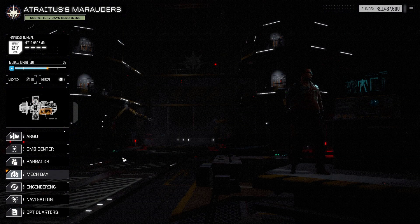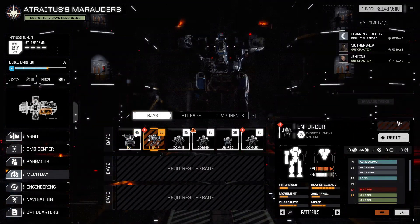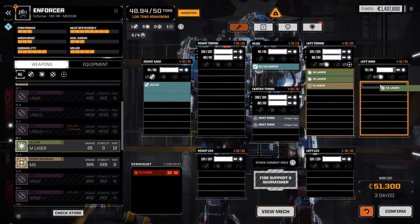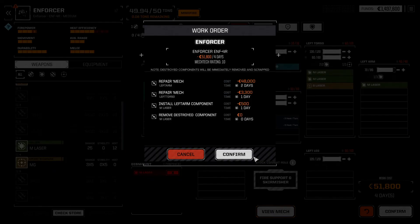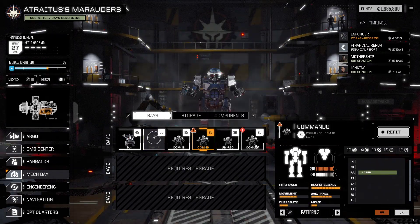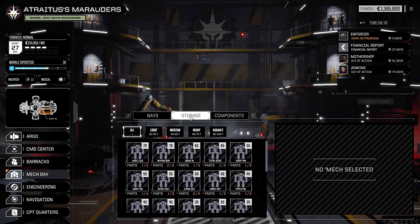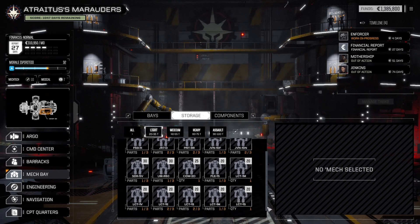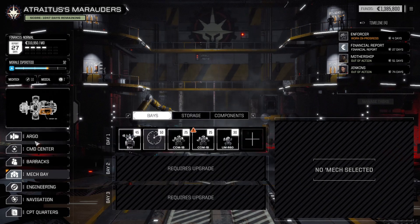Let's hop into the mech bay and replace that Enforcer arm. Replace and repair that, and we do have a spare medium laser — perfect. This is our Commando 1B, and this is that Commando 2D that I'm going to go ahead and send to storage. I'm not sure if we have a spare of those — Commando 2D, we only have the one.